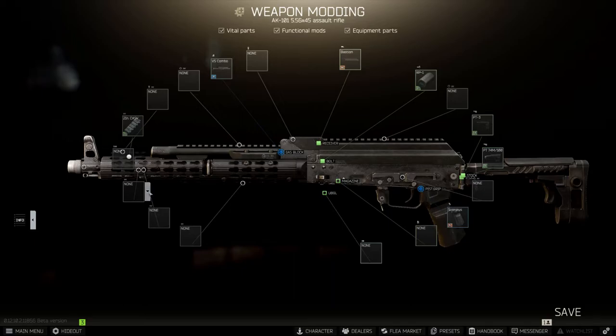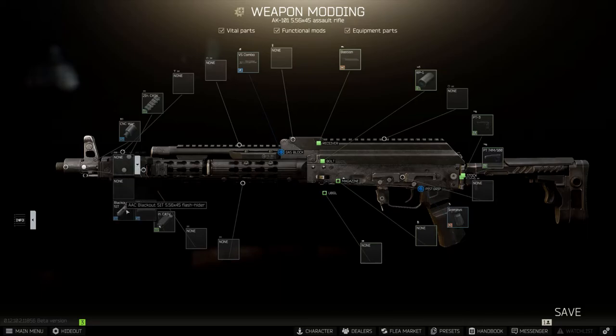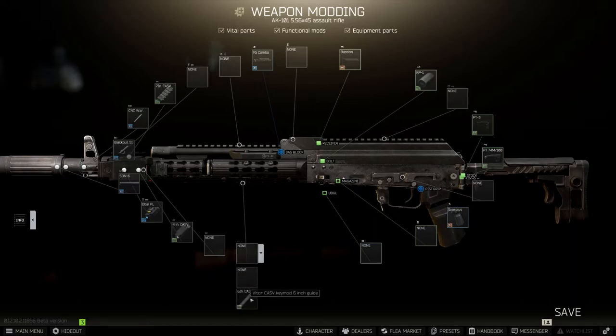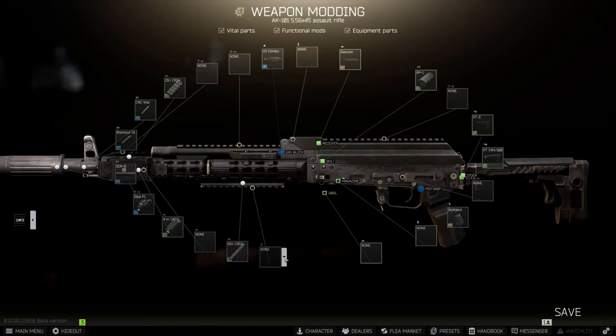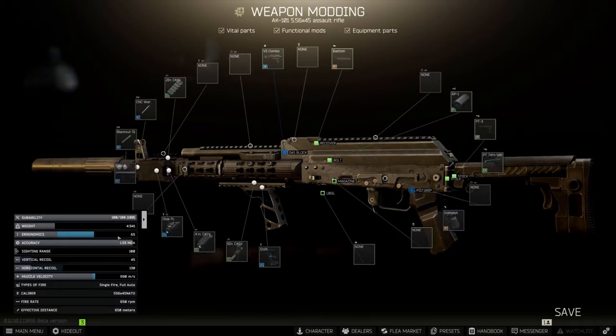Next, we're going to add a 4-inch guide for our flashlight. Once again, I prefer the Steiner D-BAL PL flashlight, but this comes down to personal preference. For the muzzle, we're going with the suppressor first: the CNC Warrior, then the AAC Blackout 51T, as well as the AAC 7.62 SDN-6 sound suppressor. We then add a 6-inch bottom guide and the same Fortis Shift tactical grip. With that on, the AK-101 is complete. Stats: ergonomics at 65, vertical recoil at 45, and horizontal recoil at 130.